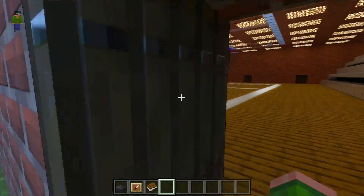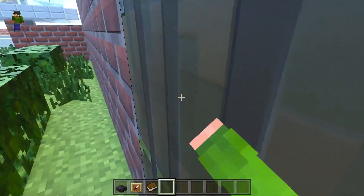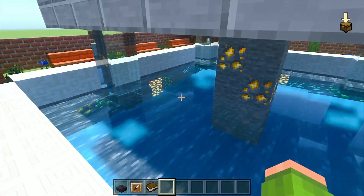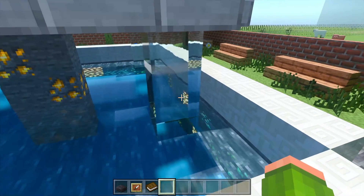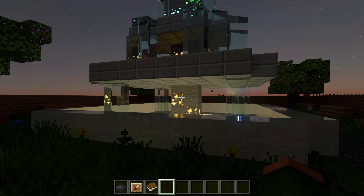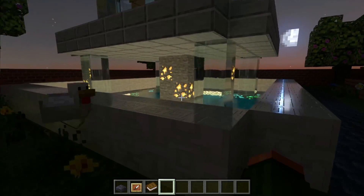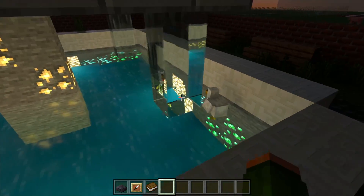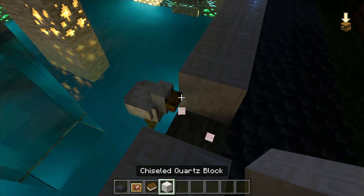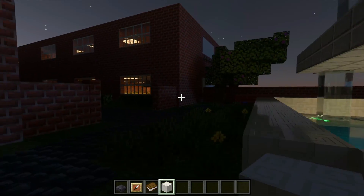Now let's head over to the fountain area. Going out these doors and taking a right, we've got the fountain right over here. We've got all the different ores in here that are glowing — we've even got some glowstone. I should change it to nighttime to see what this actually looks like at night. Changing it to night, the fountain looks a lot cooler when it's dark because you can see the ores actually glow. One of the chickens has just fallen in — let's go ahead and help them out. It definitely looks really cool at night.